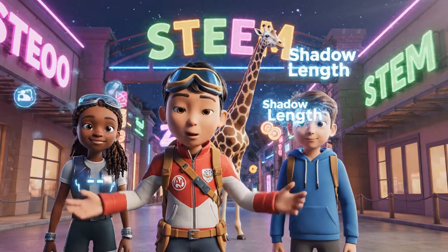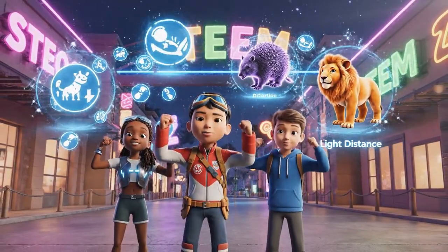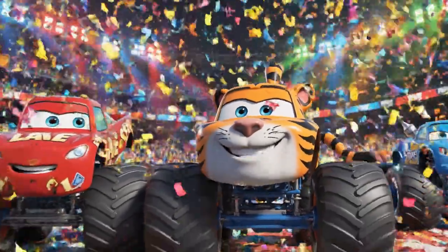We solved the shadow mysteries! We learned that low light creates long shadows, curved walls distort them, and standing close to a light makes them huge! Great job, Stripes — your animal instincts helped us identify the giraffe! You're the MVP of the zoo!